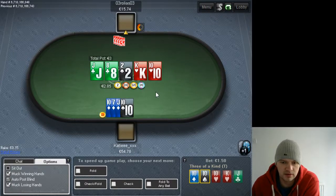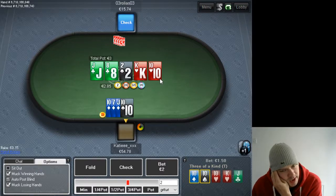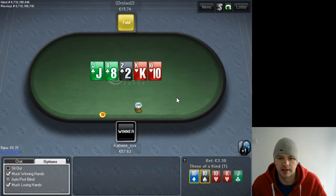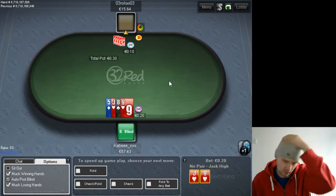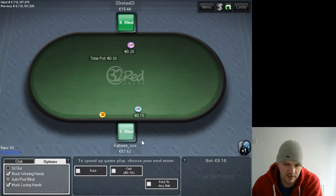If he checks we're betting; if he bets we're just calling because there's seven-nine, queen-nine, ace-queen out there. I think he has a pretty weak hand though so I'm not going to bet too big — just trying to get called by a pair of kings. This hand is easy to defend because it's obviously connected.